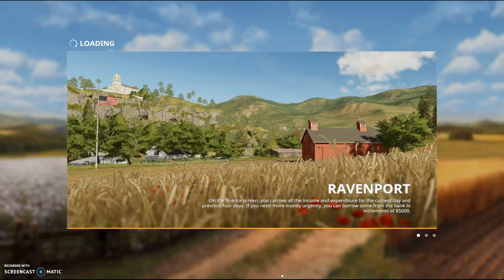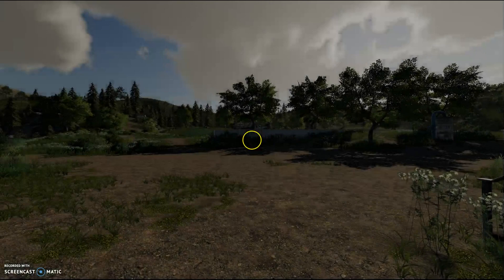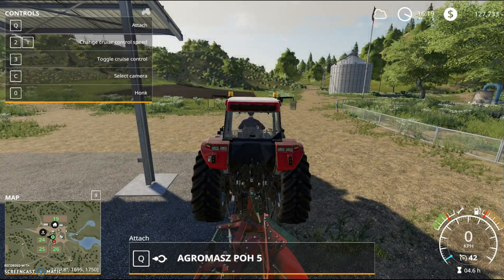Hello and welcome to Farming Simulator 19. We're at the Ravenport farm today and we're going to look at how to change the seed so we can plant different types of crops. We're just going to hop into the tractor.